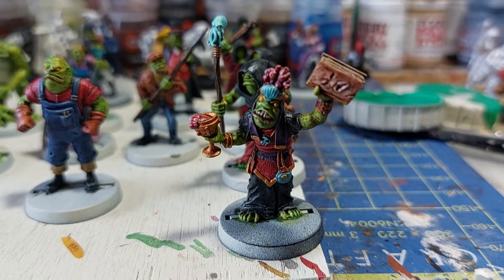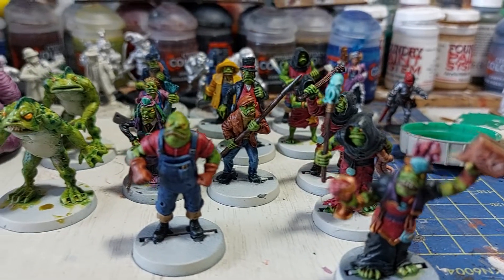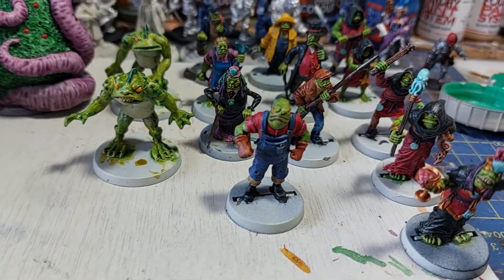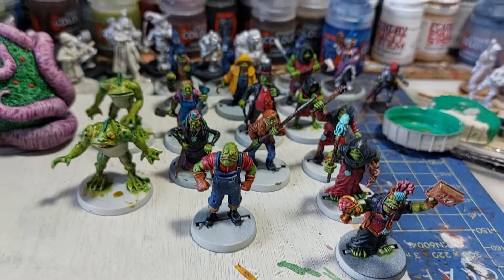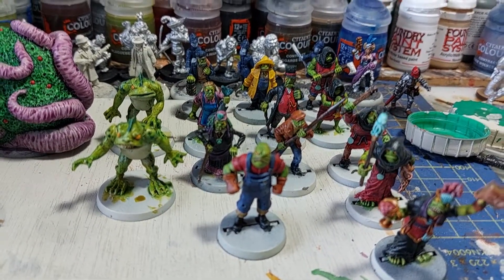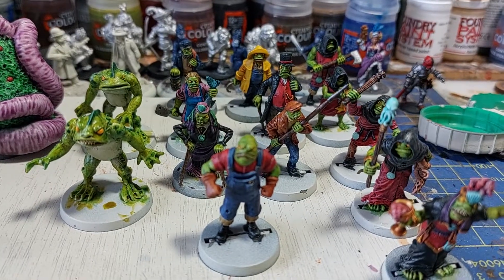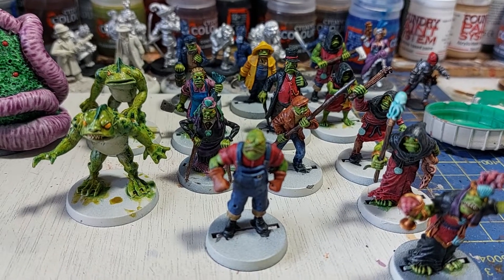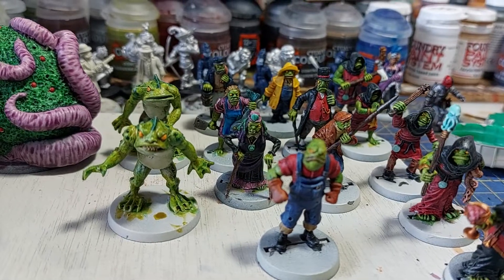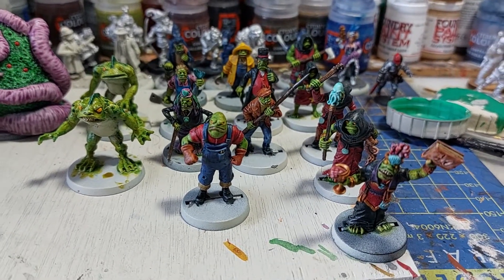This one here — there we go, a little bit better — she's got a book made out of flesh with all the incantations in it. I haven't decided yet on my basing scheme. I didn't know whether to do a sandy theme, a normal ground theme, or just leave it blank and maybe do it in greys or something. I don't know yet.